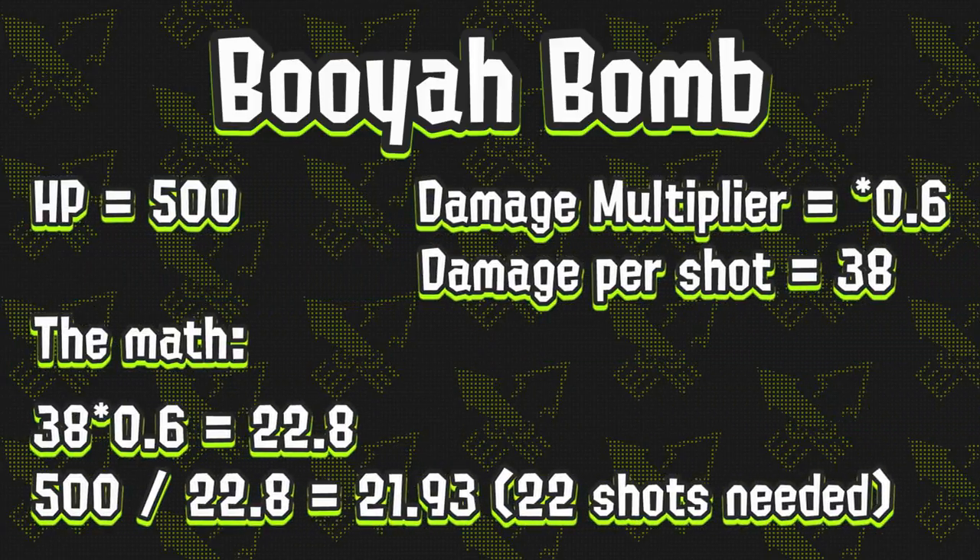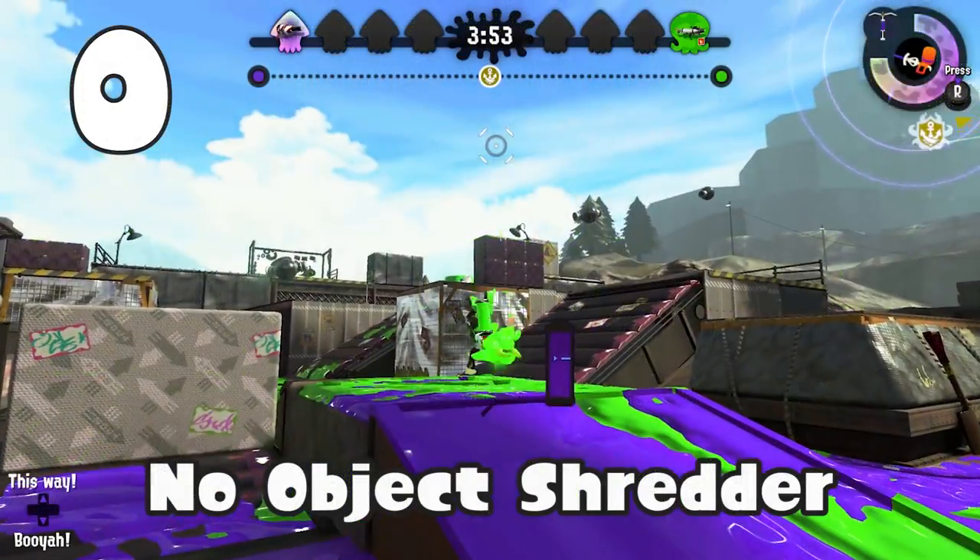The booyah bomb's armor has 500 HP, and the squeezer does 38 damage per shot. Given all this info, we can conclude that the booyah bomb armor should be depleted in 22 shots. Let's check that out.